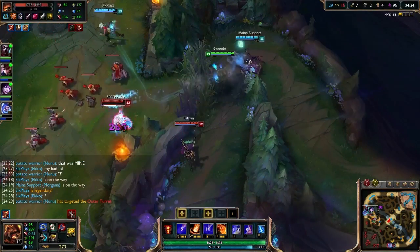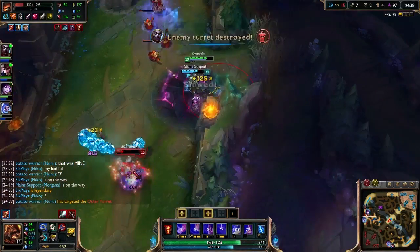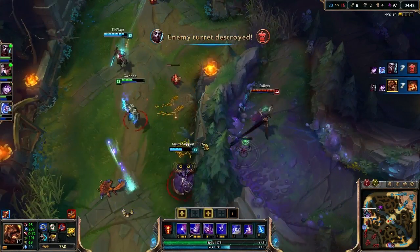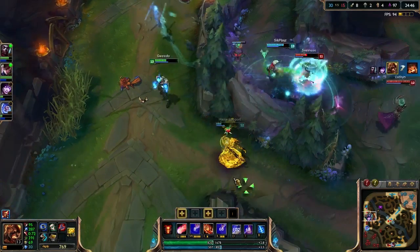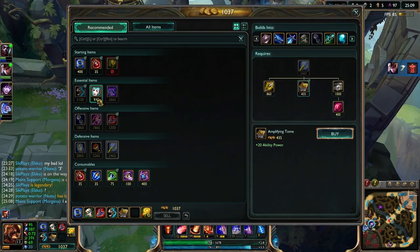Now, Nar's going for Nunu, but you gotta stun him. Then you lay your ult down and it bounces around more than a kangaroo on a trampoline. For some reason our support Zhonya's here, but we get the kill on Twitch, so all's good.